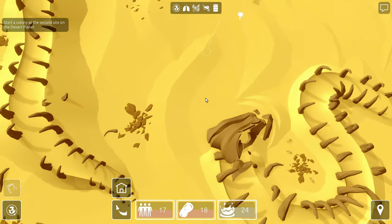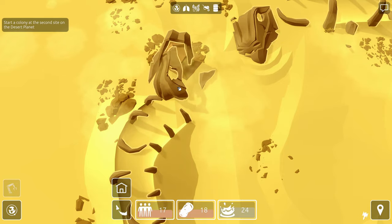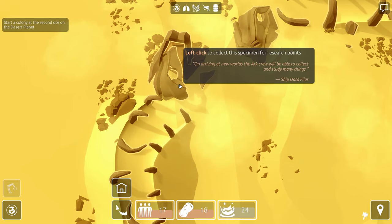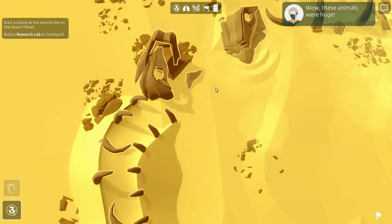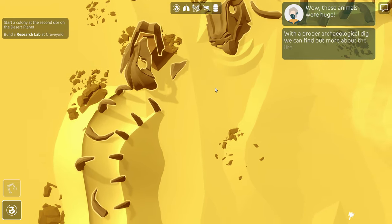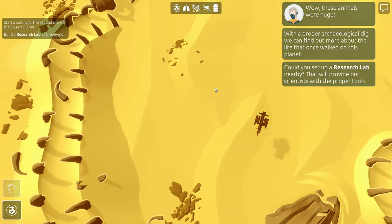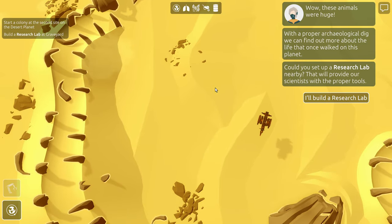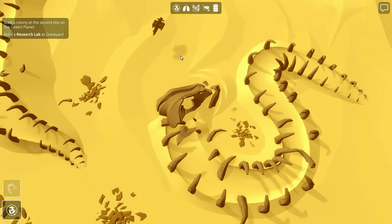Interesting area. Is something living? Left click — specimen for research points. These animals were huge. With a proper archaeological dig, we can find out more about the life that once walked this planet. Could you set up a research lab nearby that will provide scientists with proper tools? Yeah, I'll build the research lab — I just need computer chips to do that.